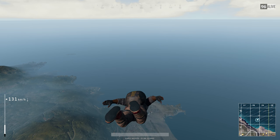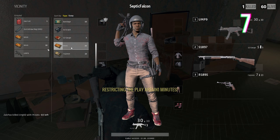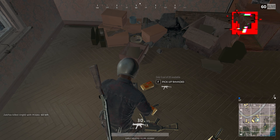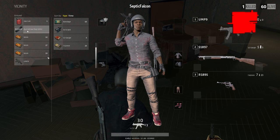Once you've landed in your preferred location and find a pile of loot on the floor, there's always a risk that another player is in the area. Try dragging items from the ground directly into your inventory, as it currently avoids triggering the pickup animation, saving you a little bit of time and making for faster looting.